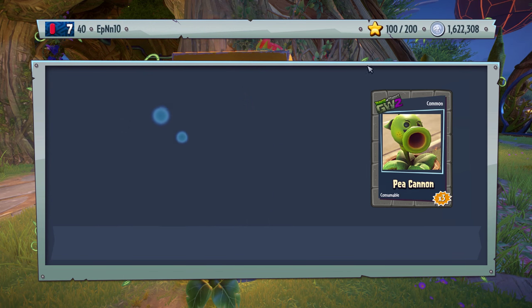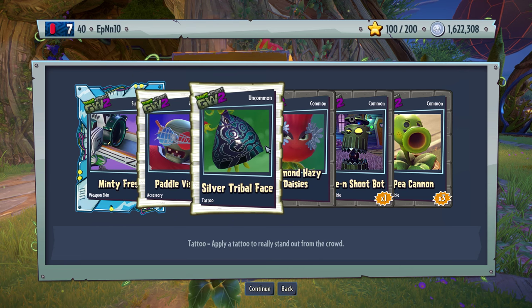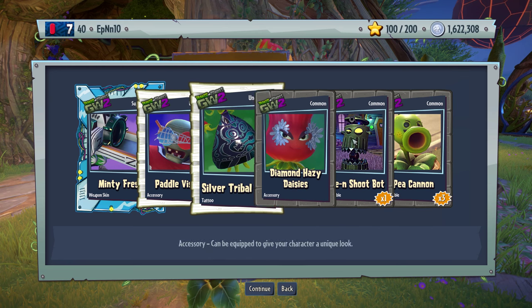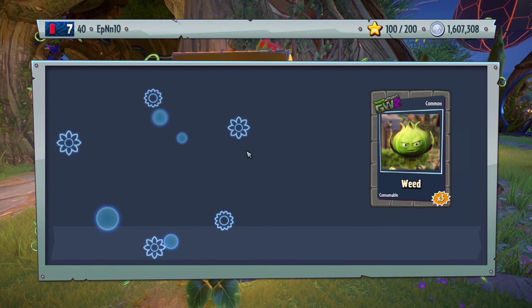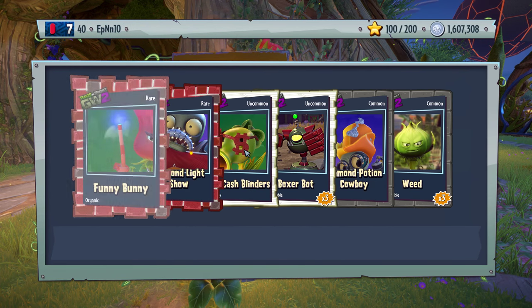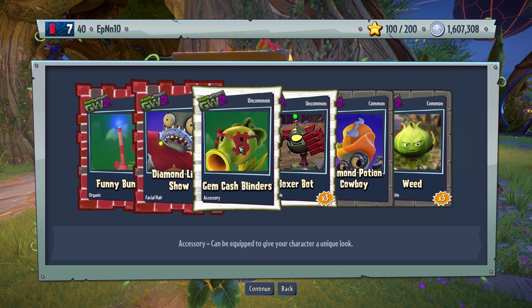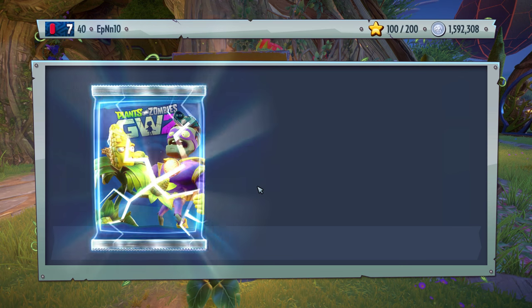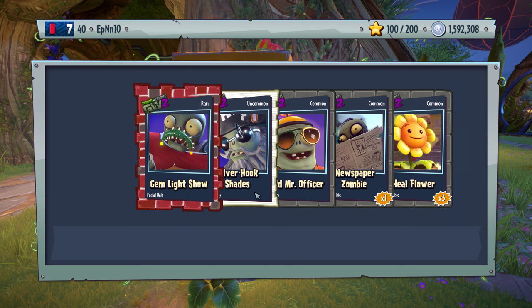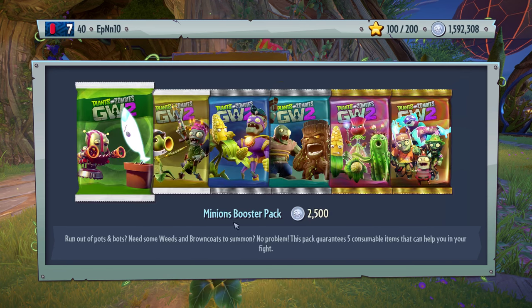We might buy some others that are 35k and whatnot. Minty fresh. Battle vision — that doesn't look so bad. Should I buy 35k packs? I'm not sure. This is gem, it's red. Funny bunny. Diamond potion cowboy — that's pretty funny. Gem crab captain! I thought I got like 50 of these already. It doesn't hurt — one more crab to our collection.